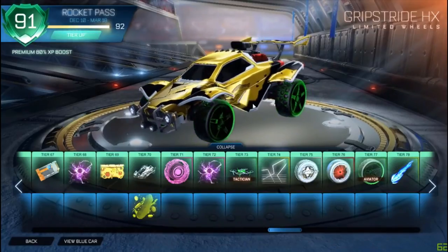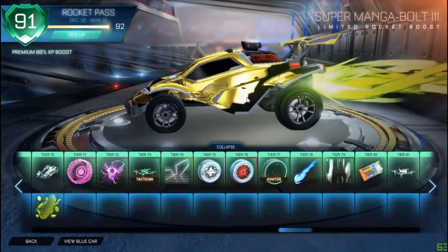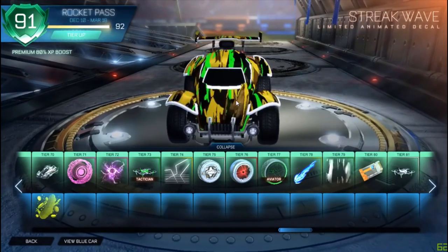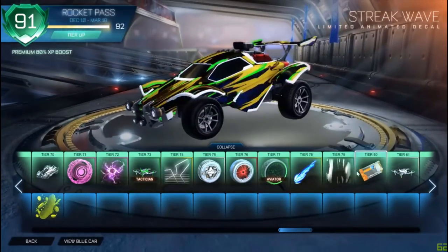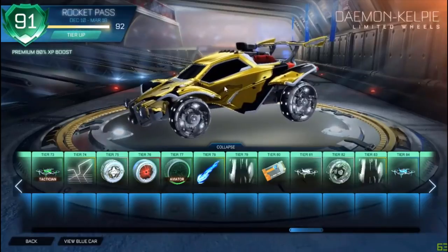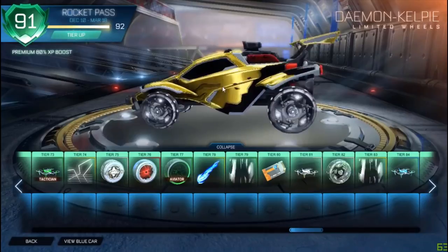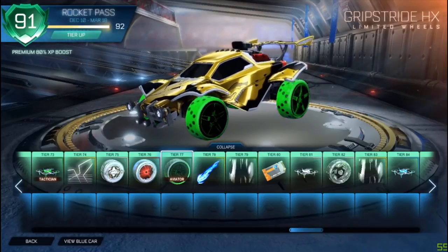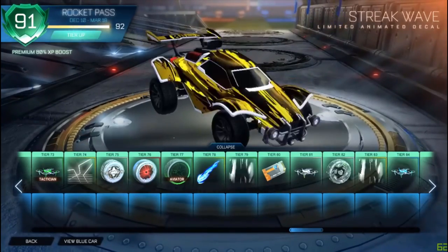What are the chances? We've gotten two of the hologram wheels already. Super Magna Bolt - that looks kind of cool. Streak wave - yes, this is the item I really wanted. 150 people watching right now. No way - we got the titanium white drone and then titanium white daemon kelpie! We're getting so many titanium white items. Everyone's spamming special edition - I think you're talking about these, because the stream's a little bit delayed. That streak wave looks sick.